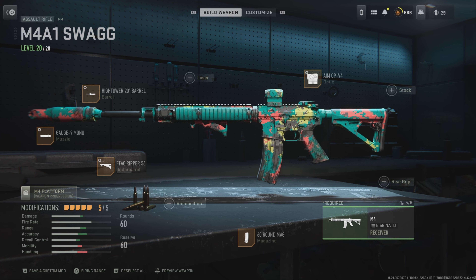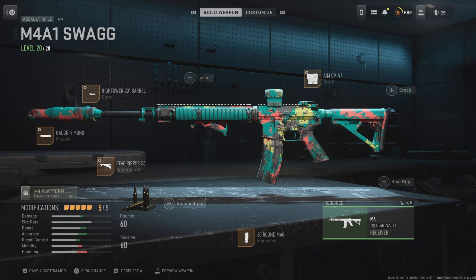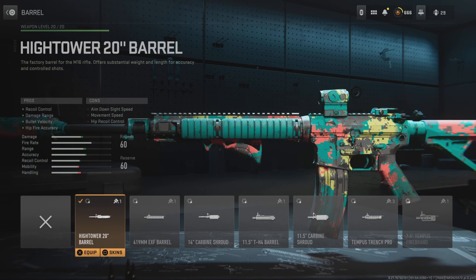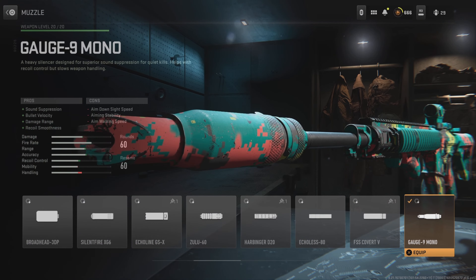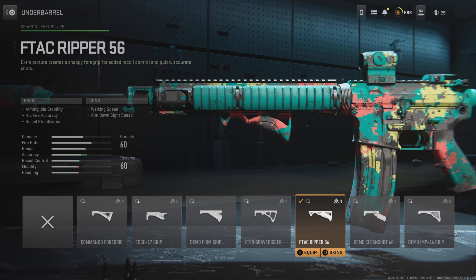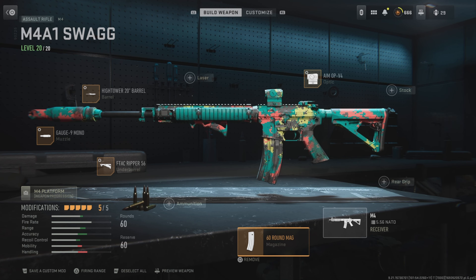My favorite assault rifle from all Call of Duty games — the M4A1. We're running the Aim OP V4 optic; you don't have to run this every time, you can switch it up. Aim down sight at negative 3.00. The 20 inch barrel at plus 0.50 and plus 0.35. The Nine Mono muzzle at plus 1.40. At the bottom you can go bullet velocity or instability — I want instability at negative 0.76. The FDA6 Ripper at plus 0.80 and plus 0.40, then 40 round mag.